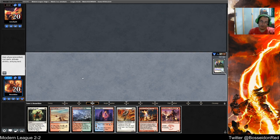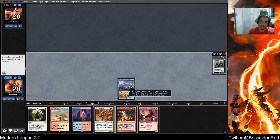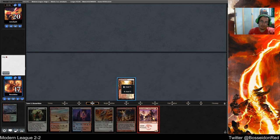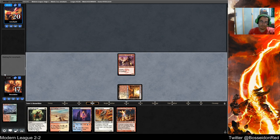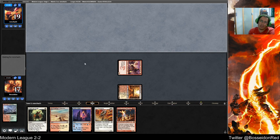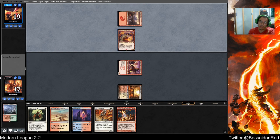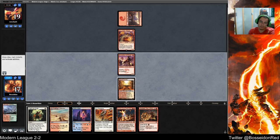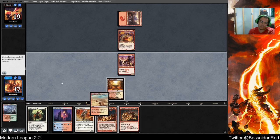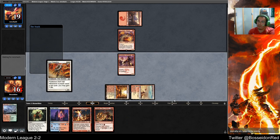Am I going to even deal with a Core? I don't think so. Obviously open with Swift Spear. I'm going to scare my opponent into playing removal on Swift Spear. Do they have anything to deal with the Core aside from blocking it with Stormwing? Soulscar Mage. I could be cheeky. Who are you playing against or what are you playing against?